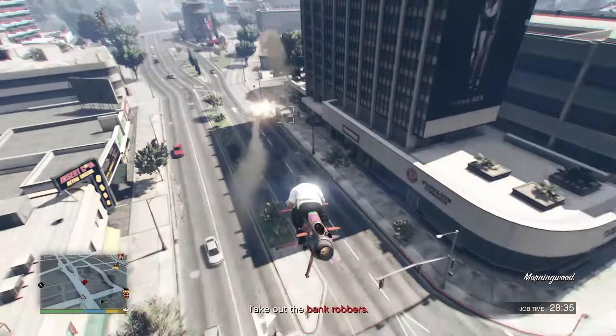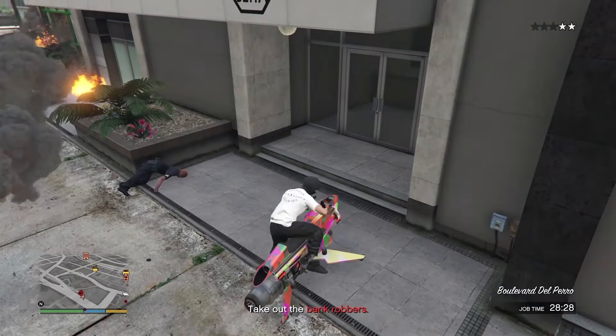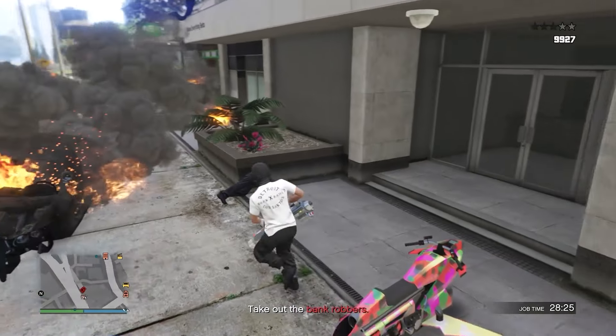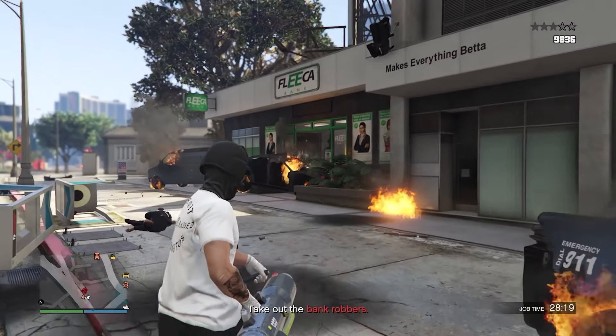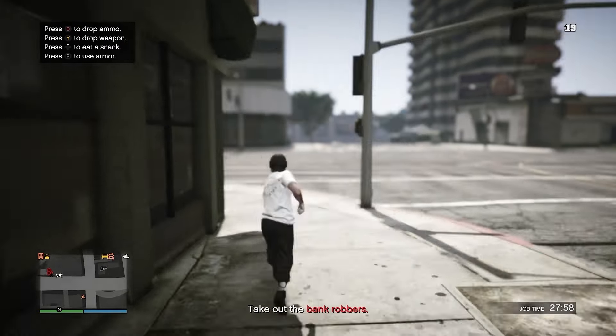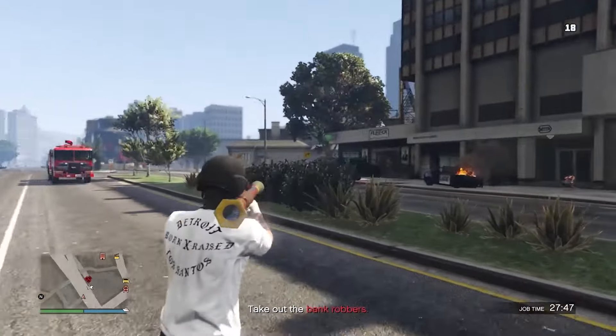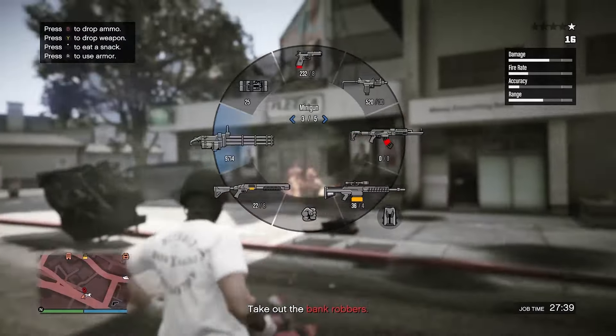Once you arrive, take out all of the cops outside and then head inside and try to take out the juggernaut. There will be one juggernaut in there — he is insanely powerful so you may end up dying. Don't worry, you have unlimited lives so you can just keep dying if you need to. Go ahead and take out all the people inside.